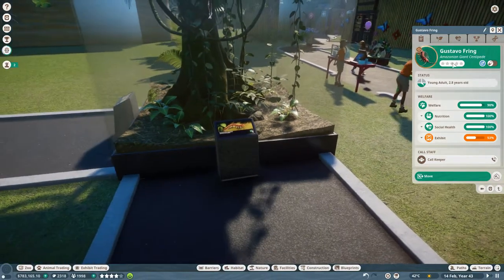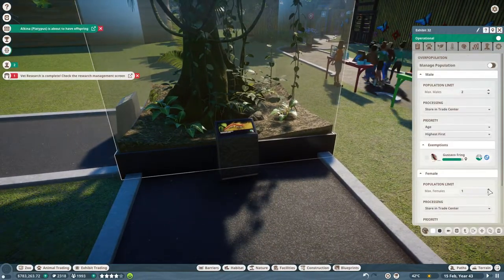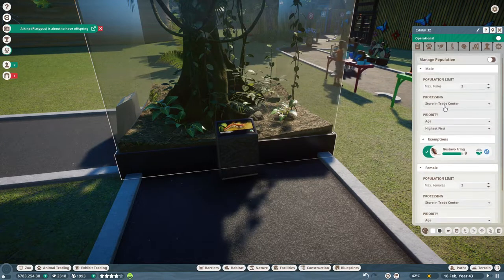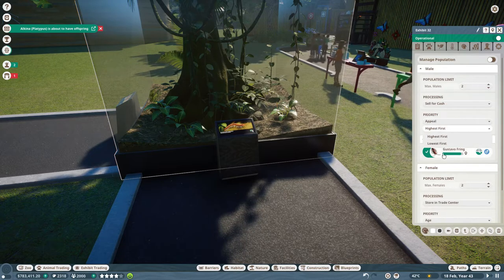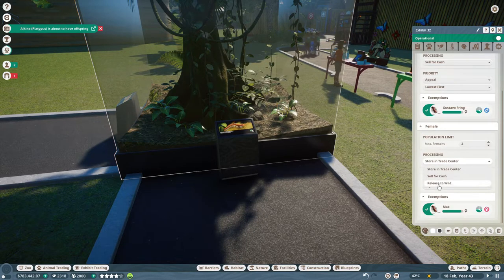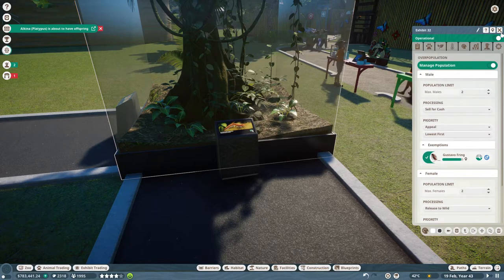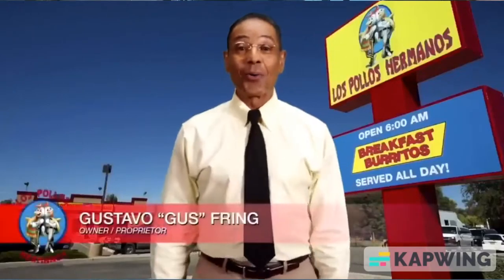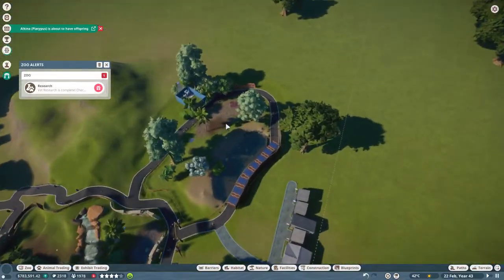If I just click on them, they have to be set as exemptions — lowest appeal first, release to wild, lowest appeal first. There we go, we've got Gus Fring in here now. Now I'm actually going to move on to the wombat enclosure, and I'll be back once I've got the shape done.